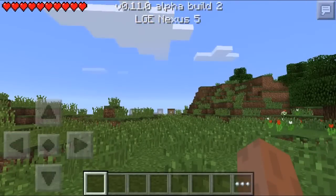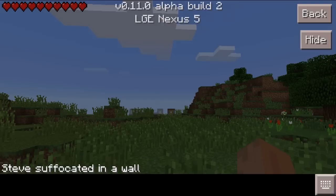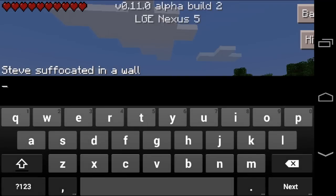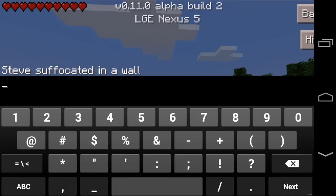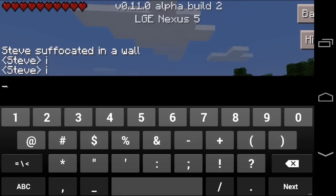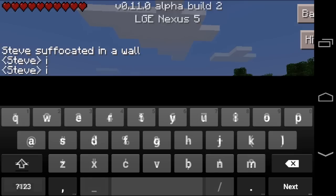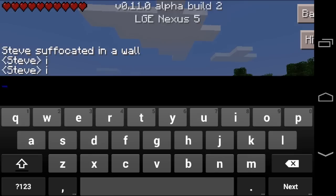This was only implemented recently in version 0.11, and the version I'm using right now is 0.11 beta build 2. So what you want to do is once you get into your text, go into the symbols, hold down on that symbol — I'm not sure what it's called — and then choose the 'S' thing. Hold down on it, then slide your finger up and choose one of the options.